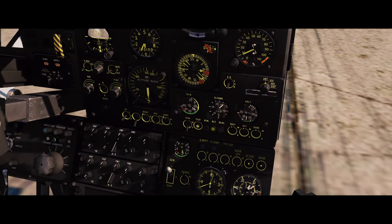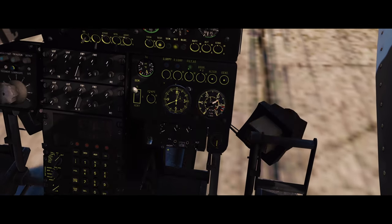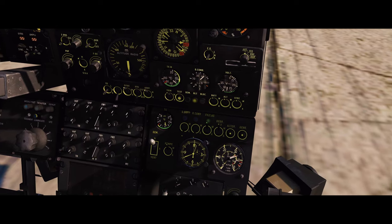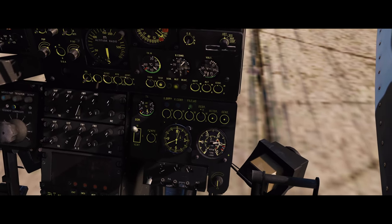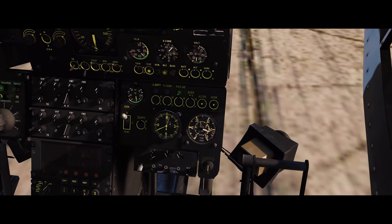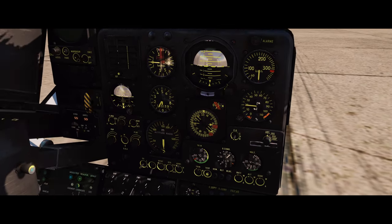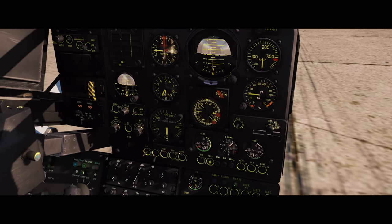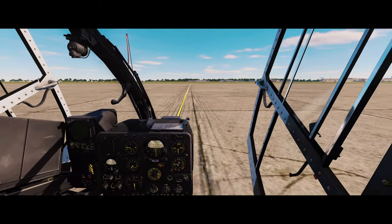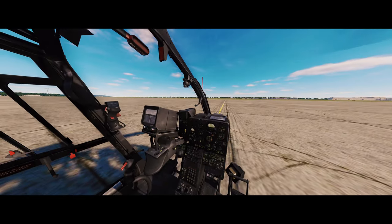We'll go to seat one, finish our other stuff — speedo, arm trim, sand filter and magnetic brake — and then we're going to start doing the autopilots. The rotors are calibrated with the RPM. Click that on. That's right there. See how the green lights are on now — you just have to warm up the rotors.